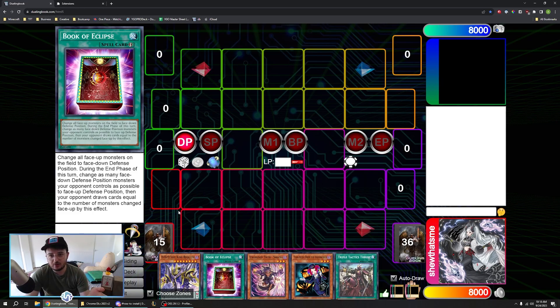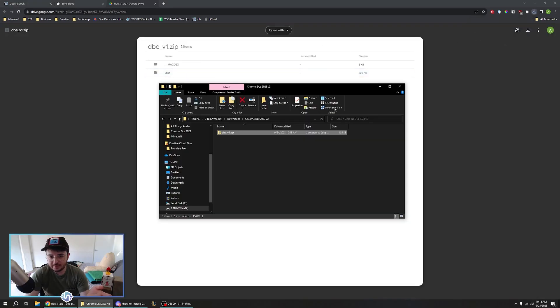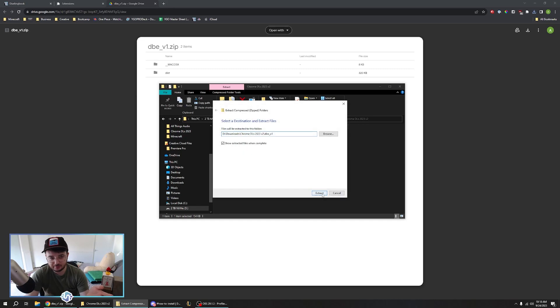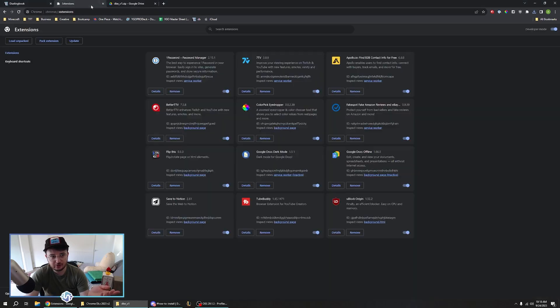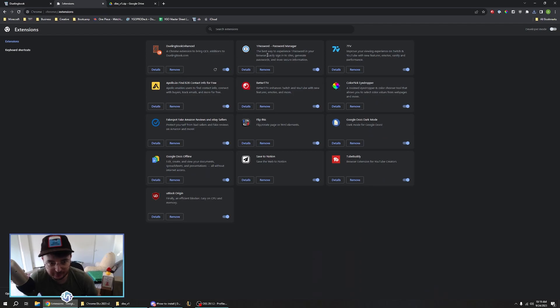I'll leave a link to our Discord in the description. We have a how-to-install where you just download the zip file, and then all you have to do is extract the zip. This dist folder is basically your extension folder. You're going to want to go into Chrome colon slash slash extensions, and then just drag the dist right in there. You might also need to turn on developer mode. You can turn off developer mode once you drag it in there.